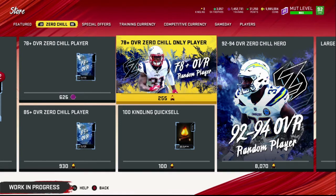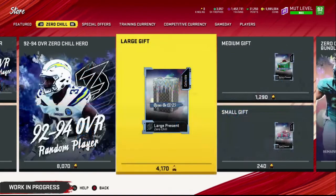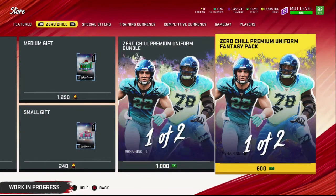Here's the store — take a look at the 92 to 94 overall random player. Kralo did say the kingling cost was actually too high at 8,000; it's going to be in the 6,000 neighborhood. We'll see that drop when it goes live tomorrow at 9 a.m. Eastern. There are a lot of things in the store — we'll have to find the best value for earning currency. You can get large, medium, and small gifts with kingling. The presents all open on the 25th — there won't be different days for opening. If you have any questions let me know down below, appreciate all the support, like the video, and as always — help others for no reason.